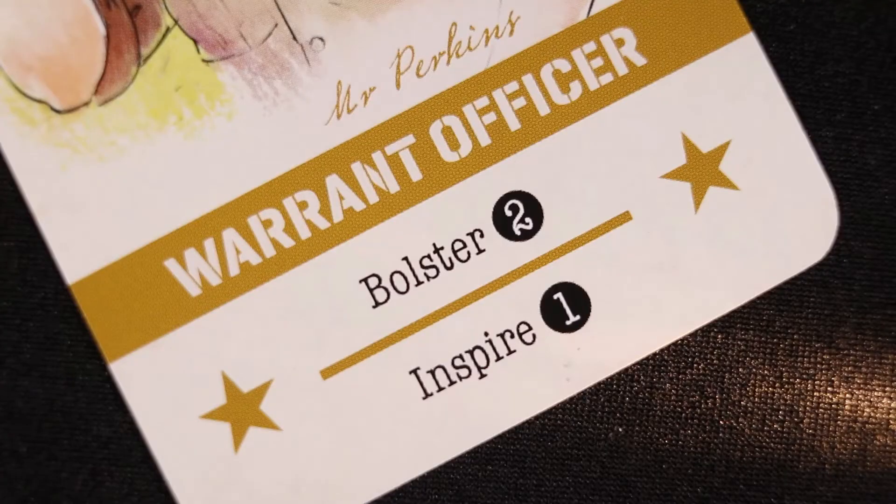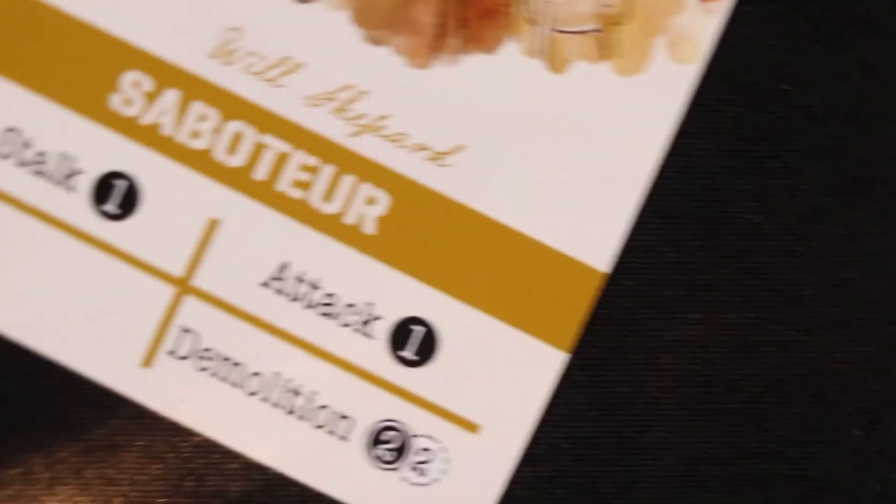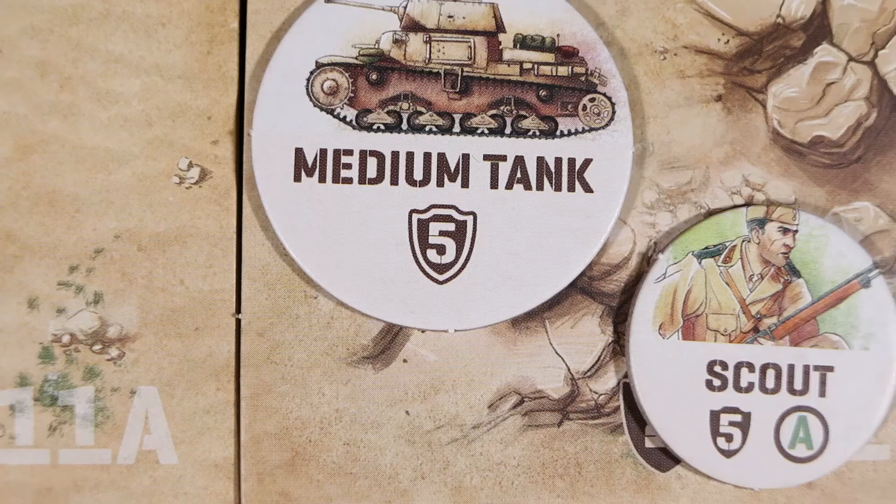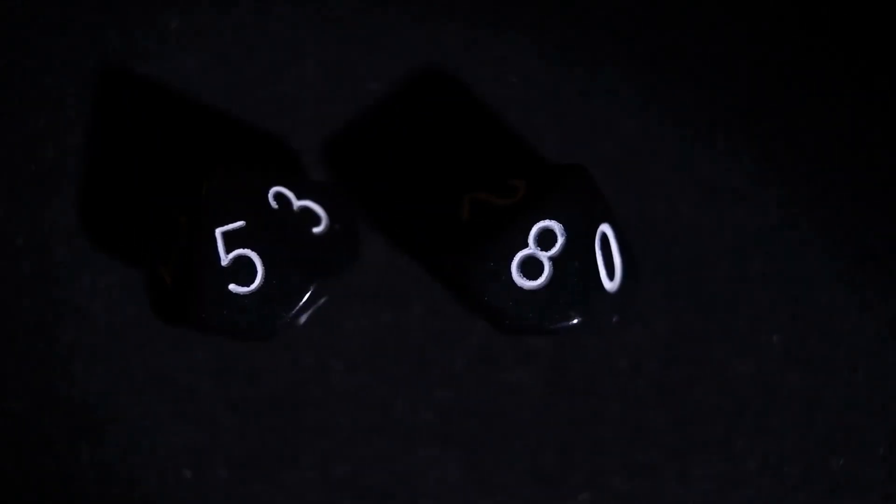The Warrant Officer card is now played, and he uses the Inspire action. This lets him pick up and replay the Saboteur card, and he uses the Demolition action against the tank. The tank defense value is 5, since the Demolition action ignores cover and the range is 0. The Demolition action allows for two dice to be rolled. The result is 5 and 8, resulting in a hit.